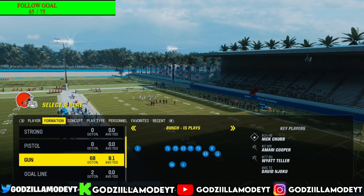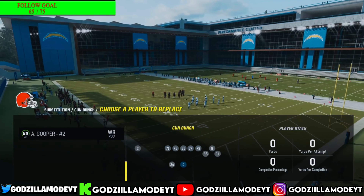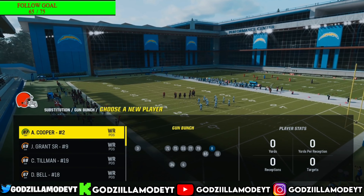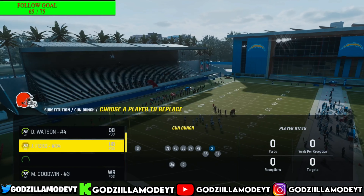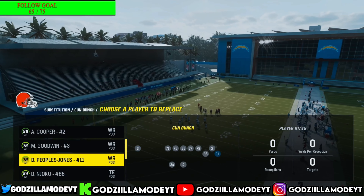Go to substitutions. You want to put your best route runner where number two is — that's your slot. That's where you're going to be beating man coverage.